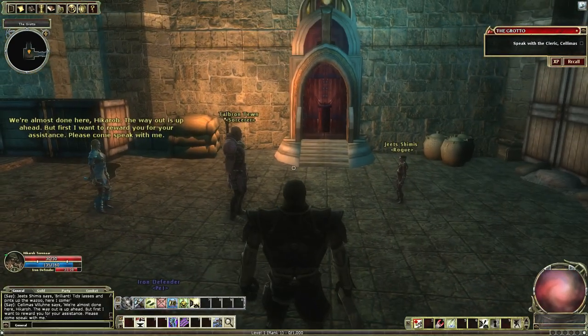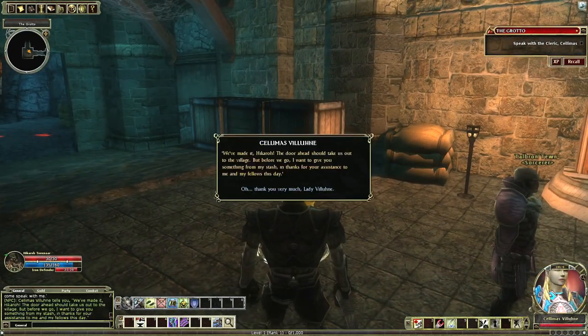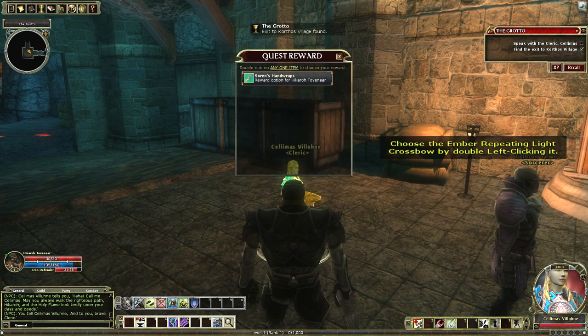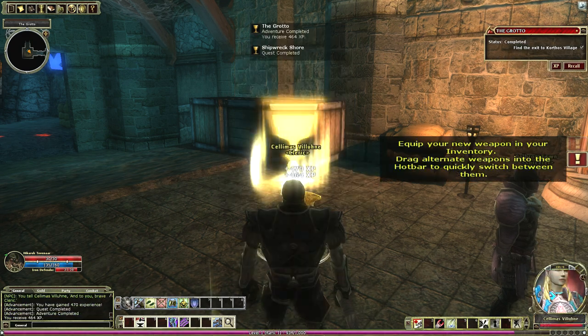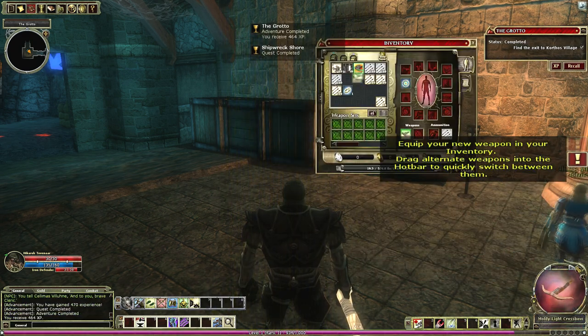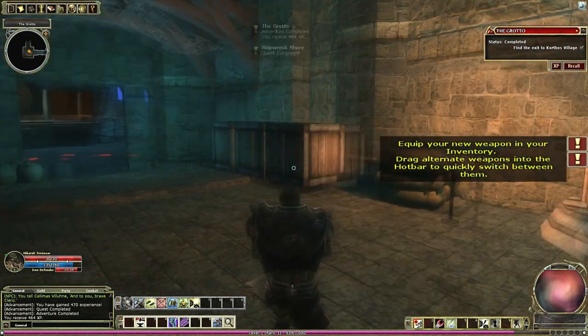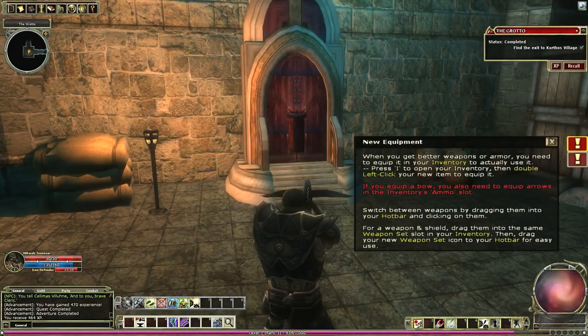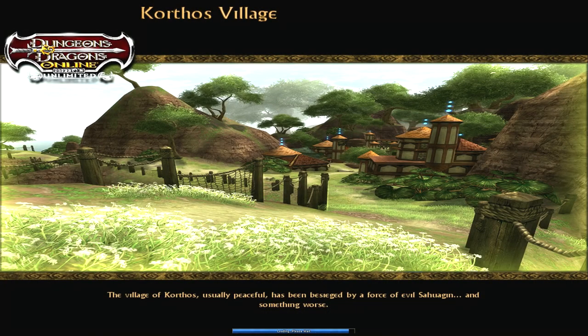The way out is up ahead, but first I want to reward you for your assistance. Looks like we'll go with a repeating light crossbow. So we'll swap these out — there we go. With the repeating crossbow you get to shoot three in a row, and it reloads just as fast. This specific crossbow has a fire effect which does extra fire damage, which is pretty awesome.